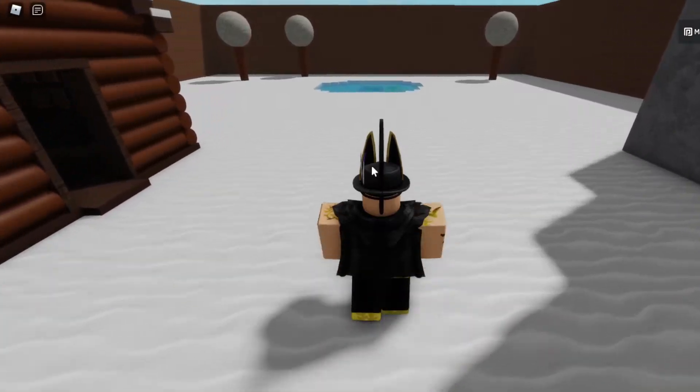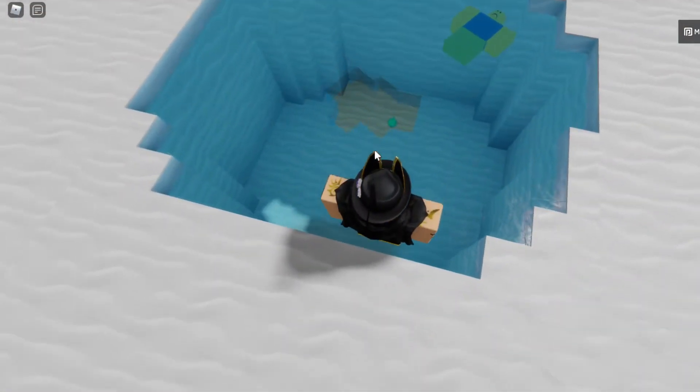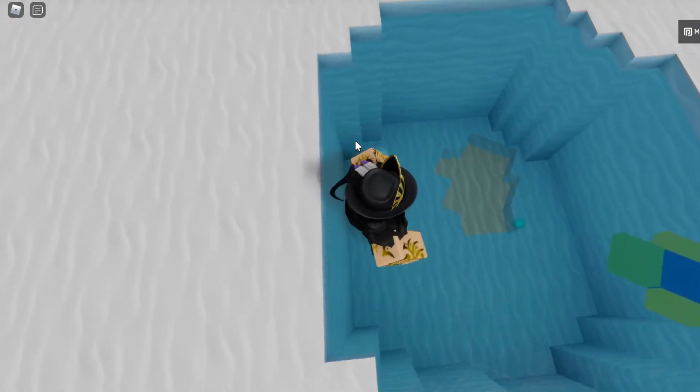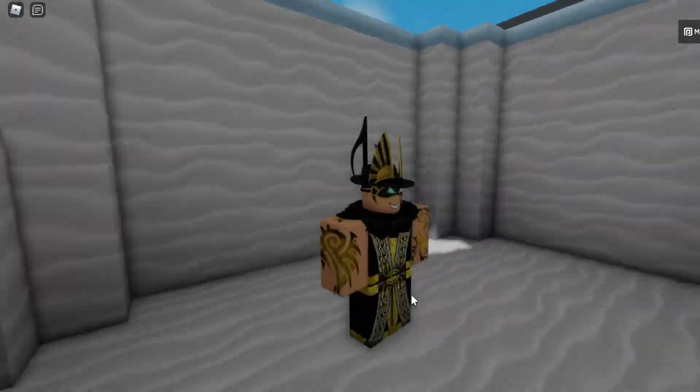Once you reach the entrance to the snow area, you want to keep going down until you reach this little frozen lake. At the center of the frozen lake there's a little hole that you can use to get down to the bottom. So once you find the hole, just go down — it should be at the bottom of the frozen lake.